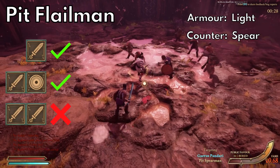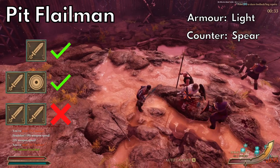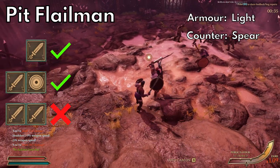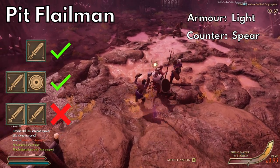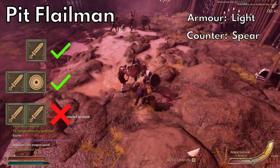Pit flailmen — you guessed it, they use flails. They're pretty much the same equipment-wise as the last two but they only use flails and shields. That does make them dangerous, so a good shield or armor will help against them. Otherwise treat them like macemen — try to keep some distance and hit them.